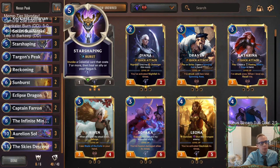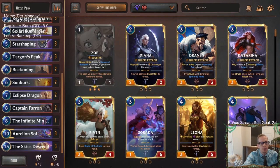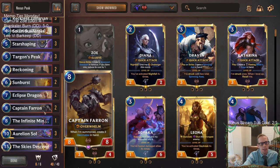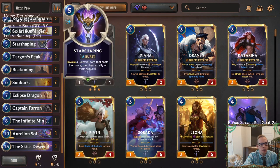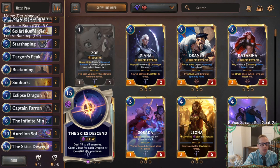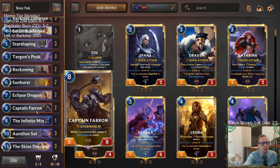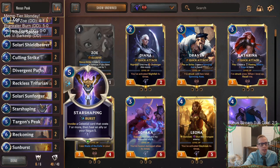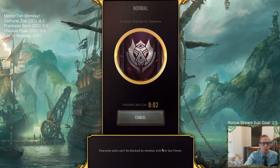Star Shaping is also part of our top end making good expensive celestials, both great with Targon's Peak. Captain Farron creates a whole bunch of Decimates and ends the game very quickly - zero mana Decimates can also help end the game fast. Infinite Mind Splitter and then the big top end: three Aurelion Soul, three Skies Descend, both amazing with Targon's Peak, especially Skies Descend - essentially one mana Ruination dealing 15 to all their stuff. So we have Reckoning for aggro, Skies Descend paired with Targon's Peak, good late game, and Zoe to annoy them early. That's our meme tier Noxus Peak deck.